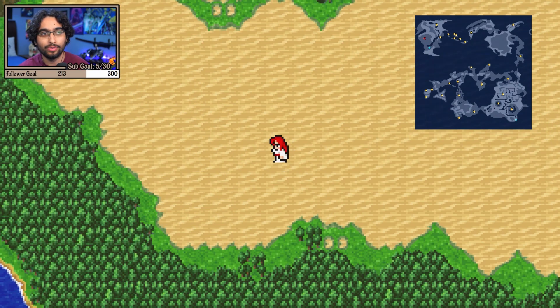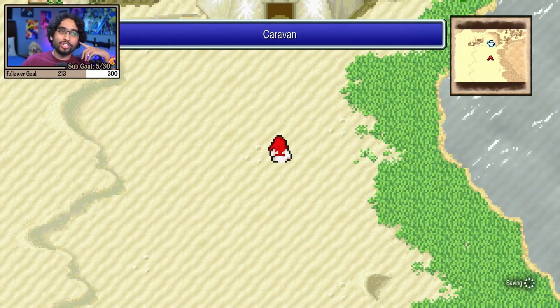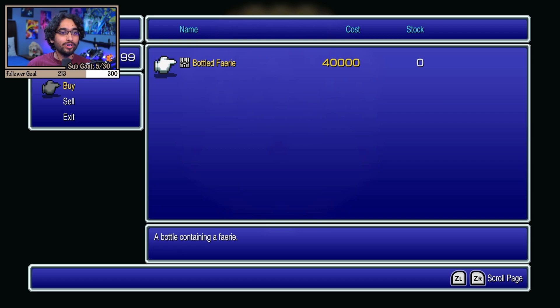All you have to do in order to get there is walk in the sand, as you can see here in the footage, and you'll be able to enter this new area. Once you're there, you can walk forward into the Caravan where you'll find a vendor selling the Bottled Ferry for 40,000 gil, so make sure you rack up enough money in order to buy it.